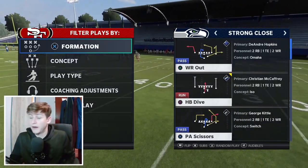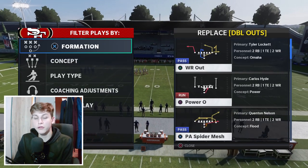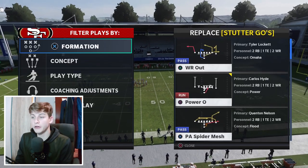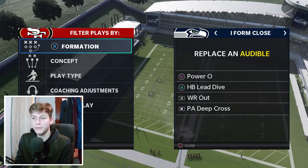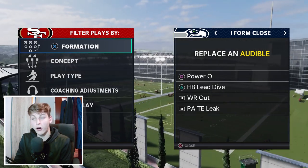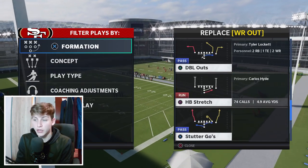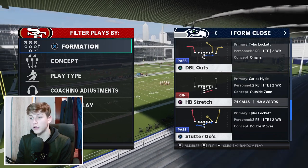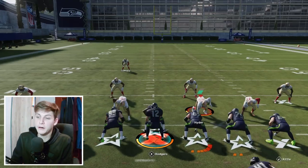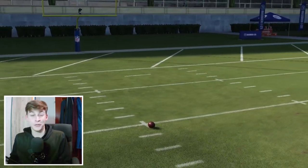I almost forgot — you want to set audibles for I-Form Close as well. Power O and halfback lead dive are my two run starters. I don't like that play too much, so I'm going to put in YDC Route. We have PA Deep Cross, so we don't need it in the other formation. We're going to put in PA Tight End Leak. You can substitute out Wide Receiver Out and put in halfback toss — just don't put halfback stretch because that got patched.